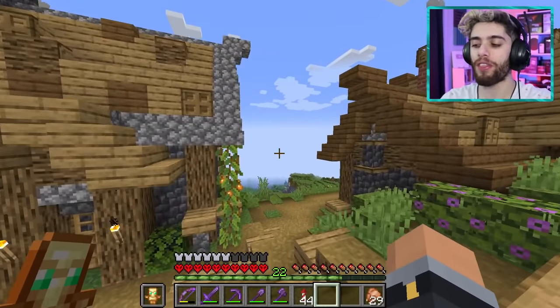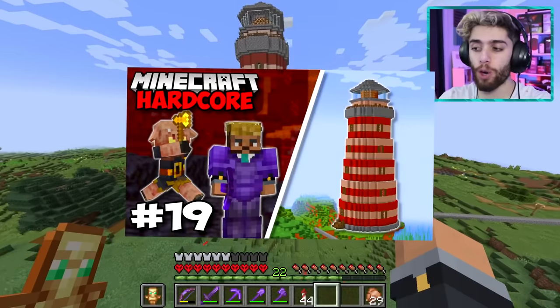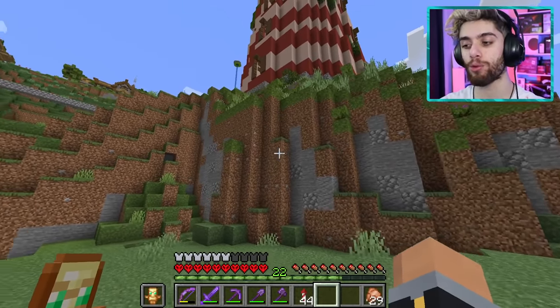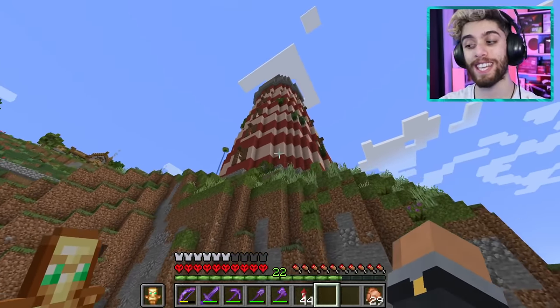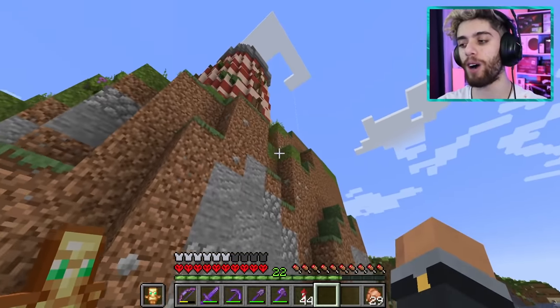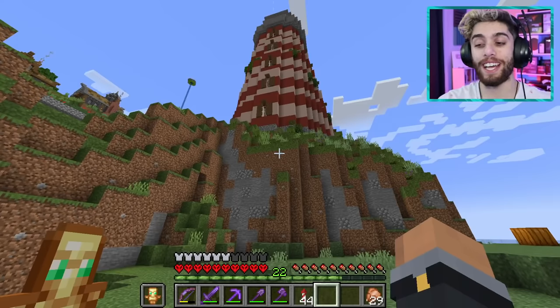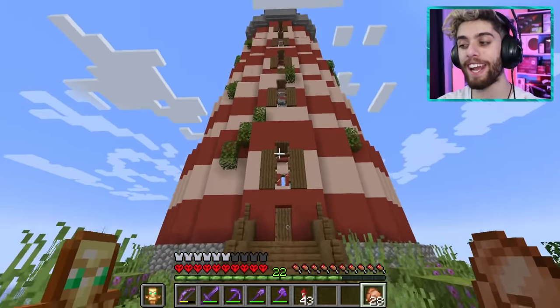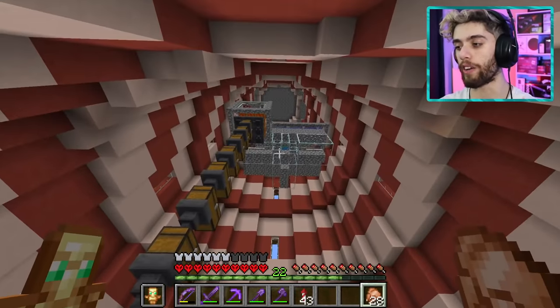But before I get too crazy with building things I want to show you guys something. Last episode we built this lighthouse, right? Check it out - I made a custom rock mountain for the lighthouse to stand on. I completely finished it, there's details, it looks amazing, there's moss on top, I love it. I also made a nice little pathway to get into the lighthouse.